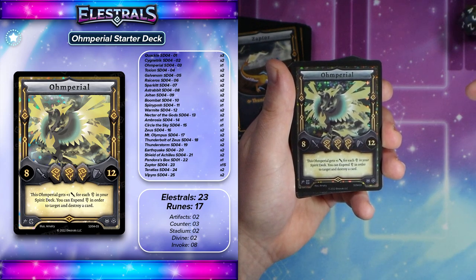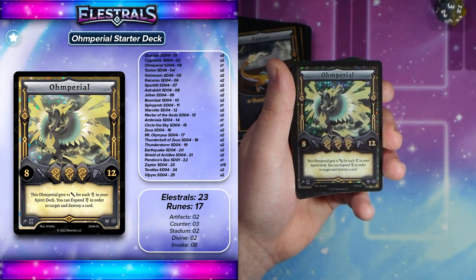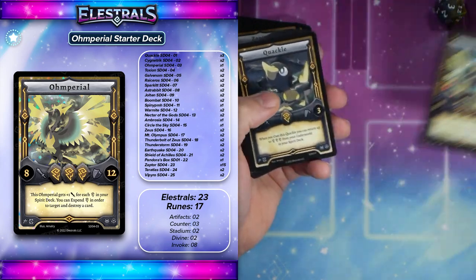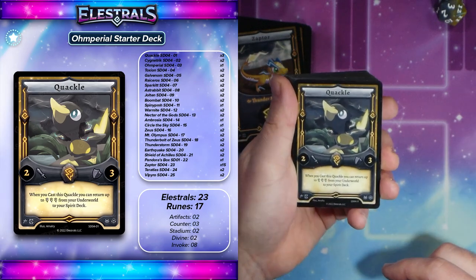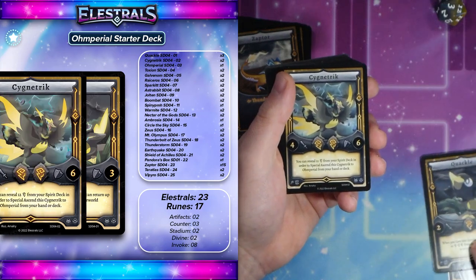You could also expend the Thunder Spirit to target and destroy a card, so once per turn you're basically destroying something for just one. It's a really, really powerful card with great defense. No Stellar for me, so we'll see what the deck has in store. Quackle allows you to regen three Thunder Spirits when it's cast, so that's really nice — you can get some healing there.